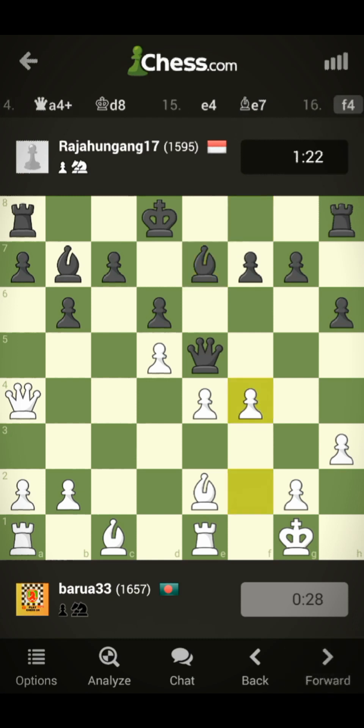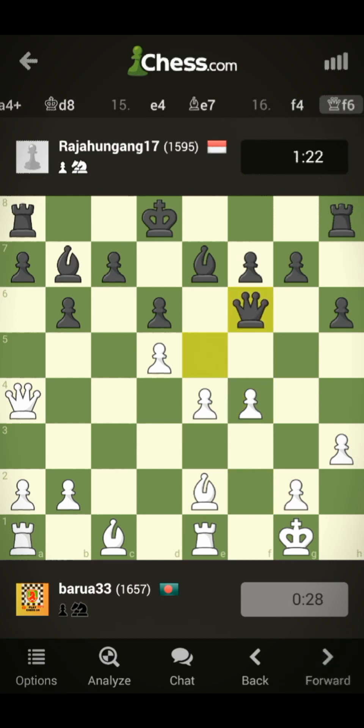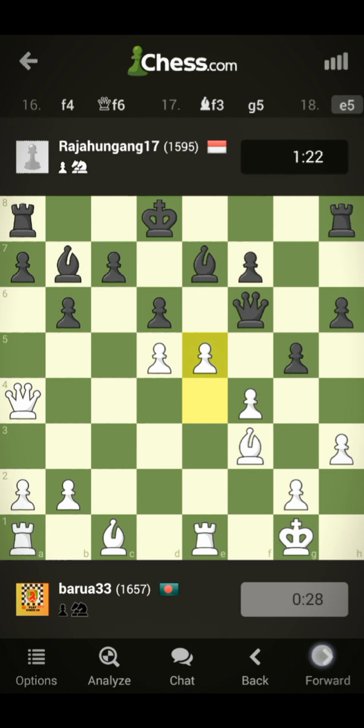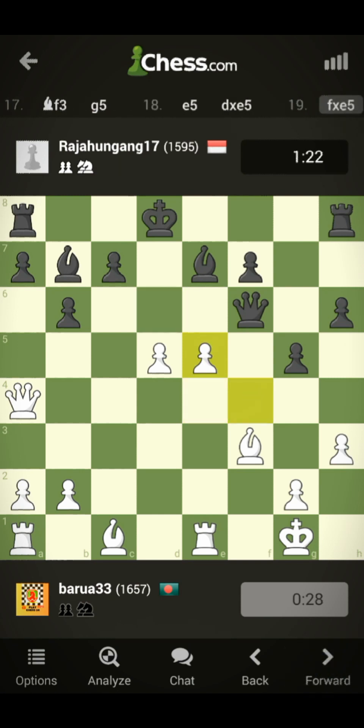He played bishop b7 again, and I attacked with my pawn. The queen went back to f6. I played bishop to f3, wanting to push my d5 pawn. He played g5, and now both pawns are on central squares.